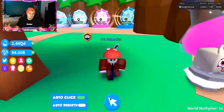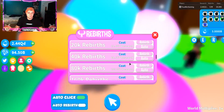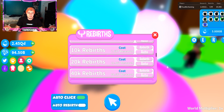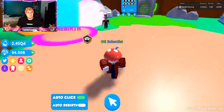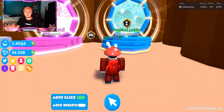What you're gonna do is click, and once you get enough you're gonna go over to the rebirth area and rebirth as much as you can. I suggest getting an auto-rebirth fast and just rebirthing a smaller number of times - it's just easier and faster. Unfortunately I don't have auto-rebirth, so I can't do that. But what I'm gonna do is unlock the new tropical lobby.